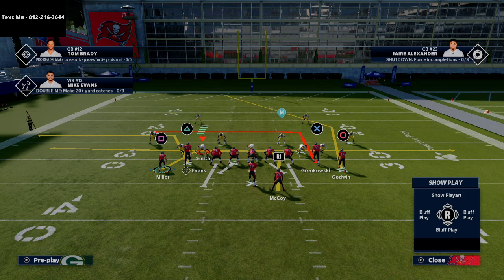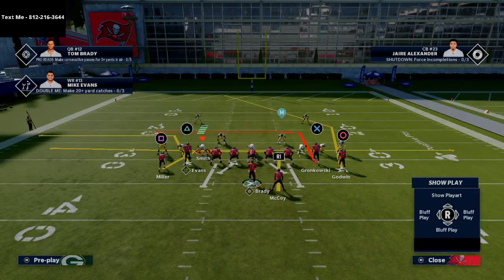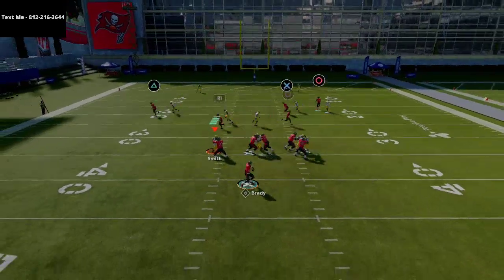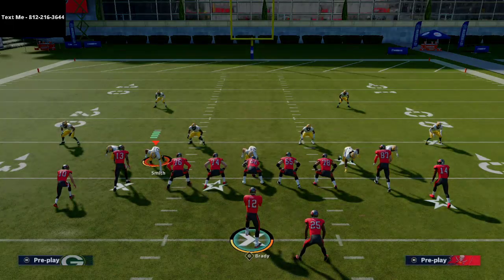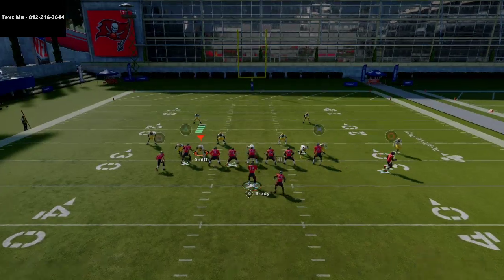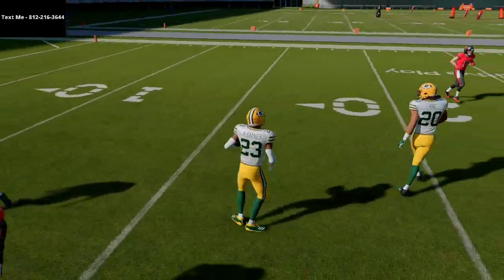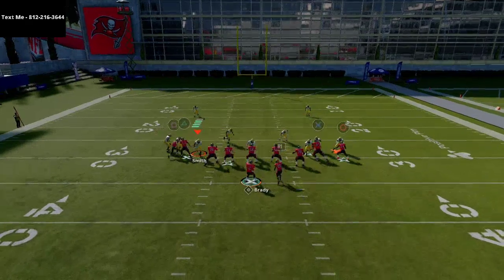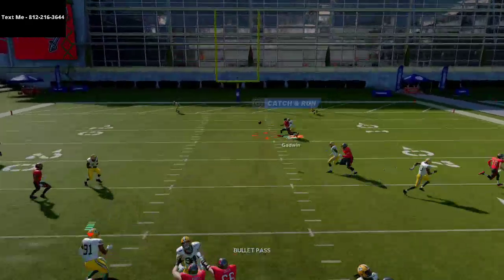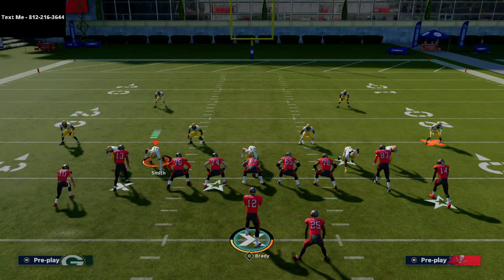The primary reason I really like this play is the route to Scotty Miller and Chris Godwin's route. With no adjustments, you just snap the ball and the route to Chris Godwin is gonna torch man coverage — he's gonna get inside position every single time. You don't want to change that route. If you motion him out it can mess with the route a little bit and doesn't do as well against man coverage. If you have someone like Chris Godwin with Slot-O-Matic, he's gonna activate on this route and be able to get that clean catch against man-to-man.